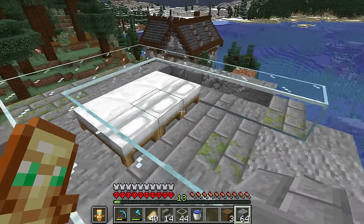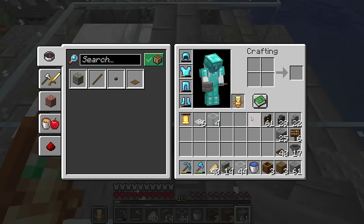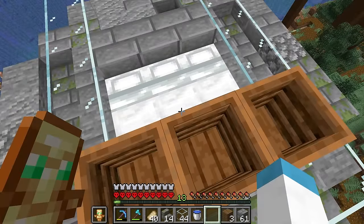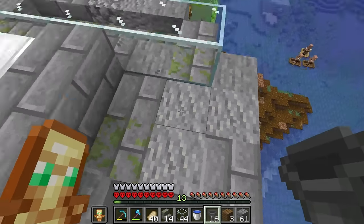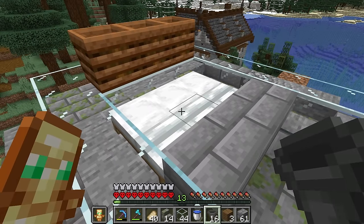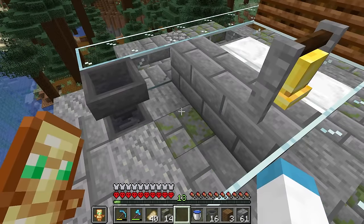First things first, we need to get our beds down — this is where the villagers will track to. We also need to make sure there are absolutely no spawn spaces. I'll use glass just to stop spawning — no other purpose. Then grab some composters; you can use any workstation as long as it's a placeable block. We'll use some slabs here. Then we need to get our villagers into this spot first — I have a bell and they'll track to these stations.